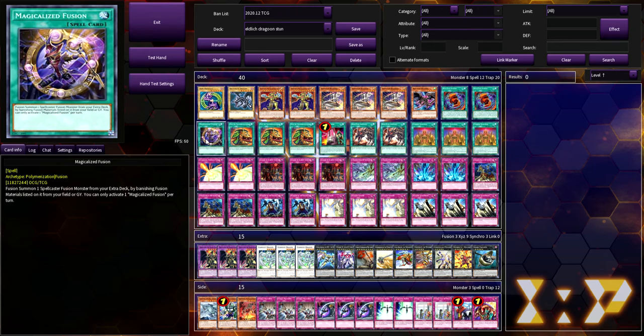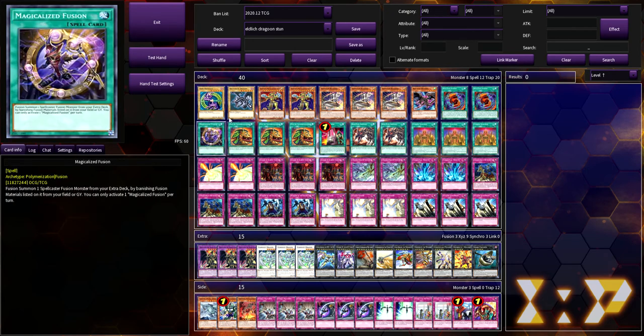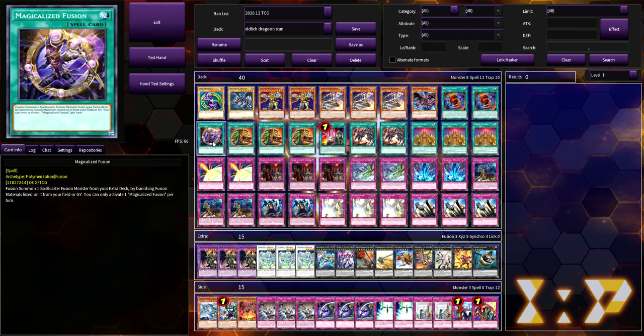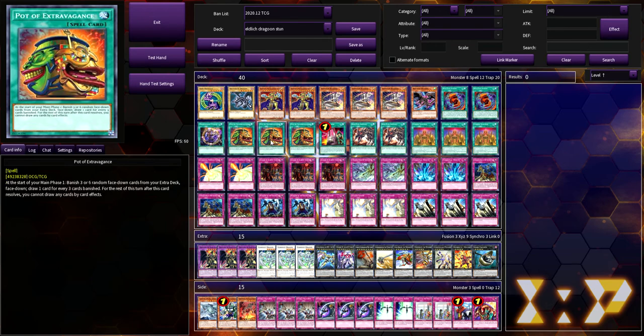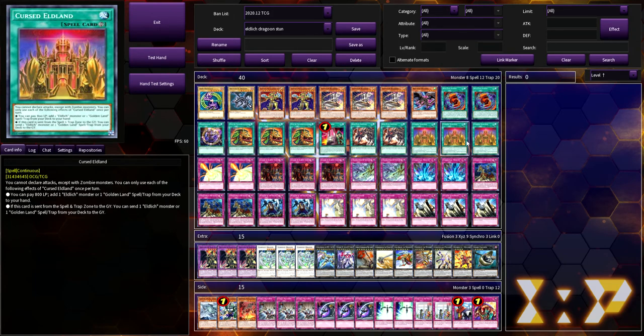For the spells we're playing two copies of Red-Eyes Fusion and one copy of Magical Eyes Fusion — it not only doubles up as another fusion spell but also as essentially a Miracle Fusion to get out Red-Eyes Dark Dragoon, because you can go Red-Eyes Fusion, dump the two materials, make Dragoon, then use Magical Eyes Fusion to fuse from your field or grave and banish both materials from the grave so the opponent can't Ice Dragon's Prison you. We're playing three Pot of Extravagance, one Card of Demise, two Red-Eyes Insight, and three Cursed Eldland for the Eldlich engine.